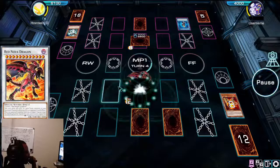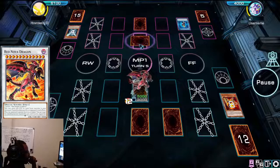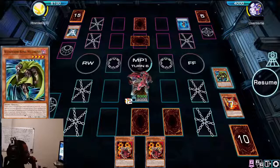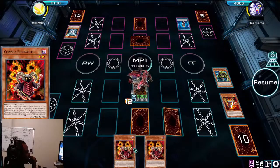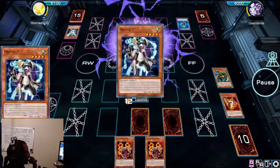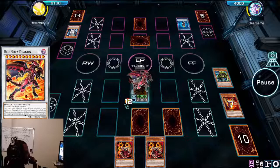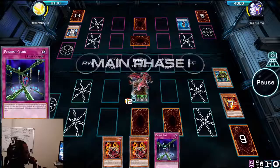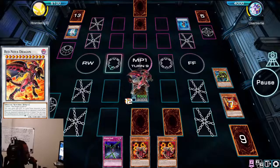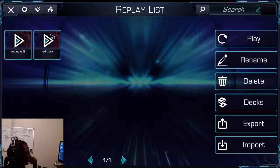Crimson Resonator's effect activates, I special summon Red Resonator and gain 2100 life points, then go into Red Nova Dragon. With my two back-row cards set, I attack into his monster and destroy it. He sets a monster. Crimson Resonator activates again, adding another Crimson Resonator to hand — just thinning the deck. I attack into another monster, he gains a counter. He sets another monster, I draw into another Fiendish Chain, attack into Photon Advancer, and he scoops.